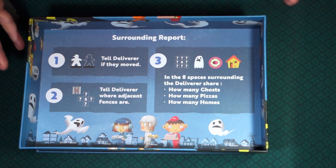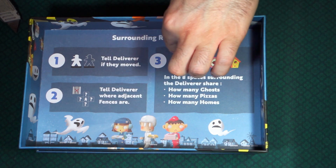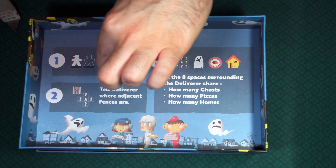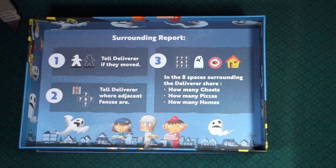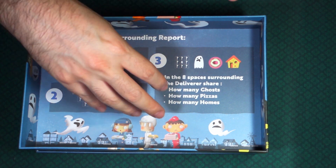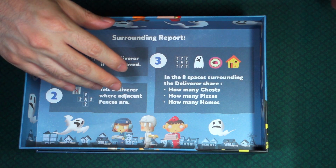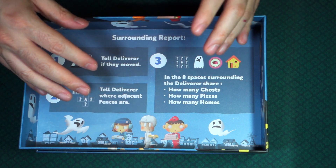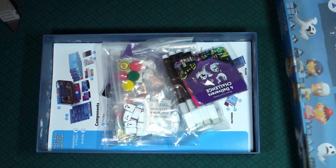The game master will be using these as he orchestrates what is going on. I see instructions like: 'Tell deliverer if they moved, tell deliverer where adjacent fences are,' and then 'in the eight spaces surrounding the deliverer, share how many ghosts, how many pizzas, and how many homes.' So the game master sets up the field and players have to navigate and figure it out — something similar to Minesweeper, that game on the computer.